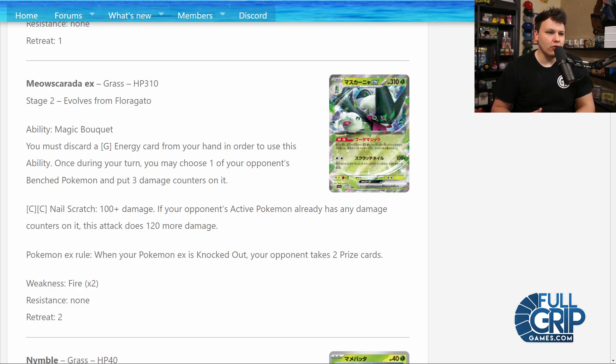Some of these cards I have gone over before. I think the big three EX cards I'm pretty sure I've gone over, but we'll go over them again. There are also some other new cards to take a look at. So the Meowscarada EX — this one I think is going to be pretty good. It's got 310 HP, it is a Stage 2. It's got the Magic Bouquet ability: you may discard a Grass Energy from your hand to do 30 damage to one of your opponent's benched Pokémon.